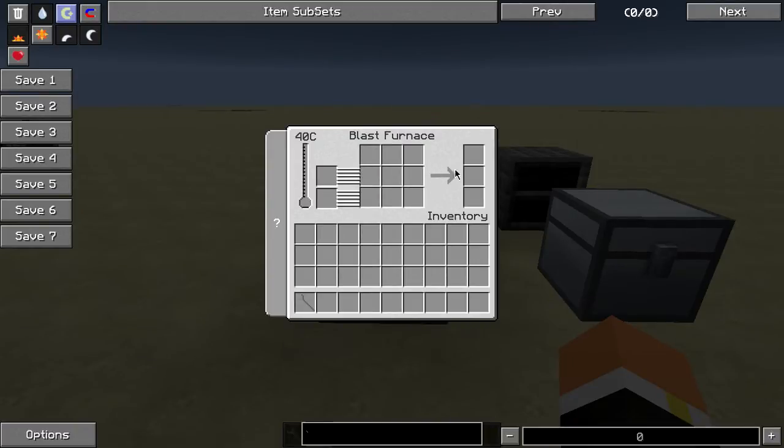Here's your progress bar for the conversion into HSLA steel, and then these three slots here are for the HSLA steel themselves. You can notice nine slots for iron but only three slots for steel, so you'll need some kind of system to pump it out of the blast furnace so you don't get overloaded — the machine will just stop working otherwise.